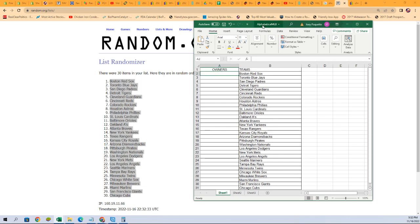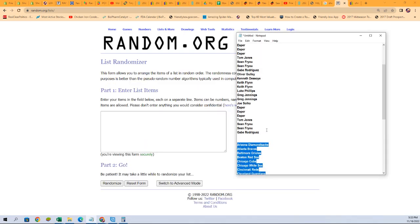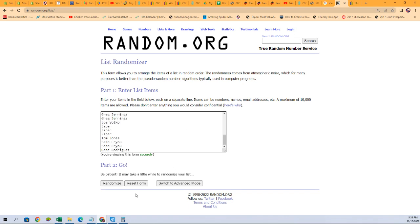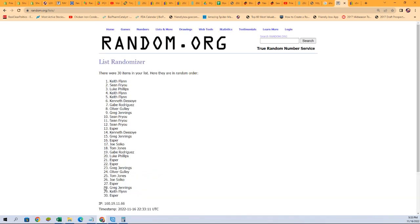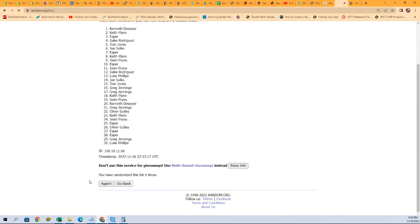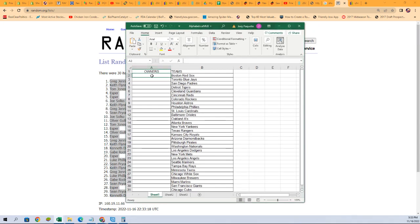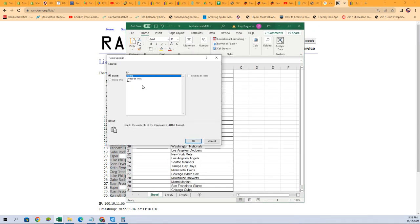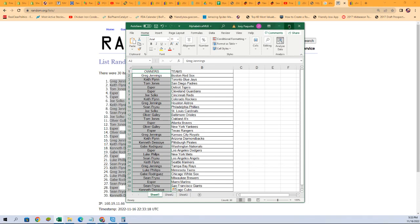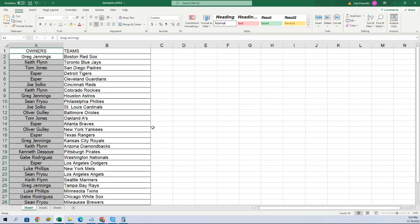So let's get the list of randomizer — Gabe, you're at the bottom; Oliver G, you are at the top. Seven times through: one, two, three, good luck guys, four, five, six, and seven. Kenneth D at the bottom, Greg J you're at the top. We're gonna copy that list and paste it right here into our sheet.